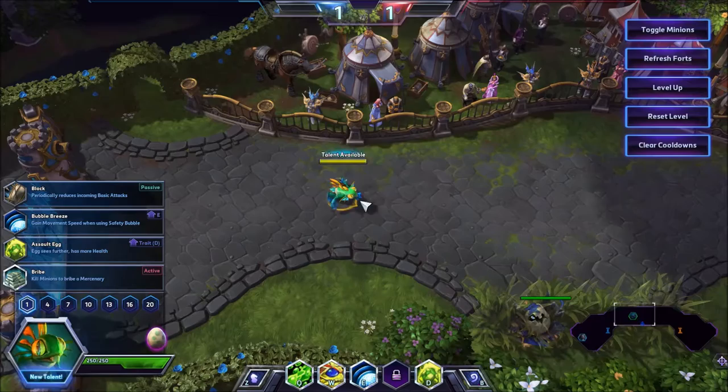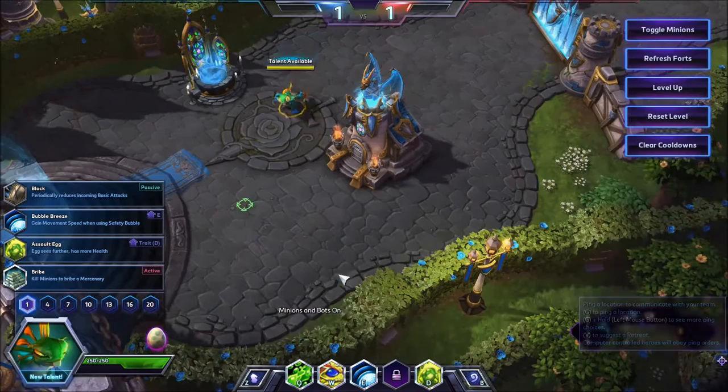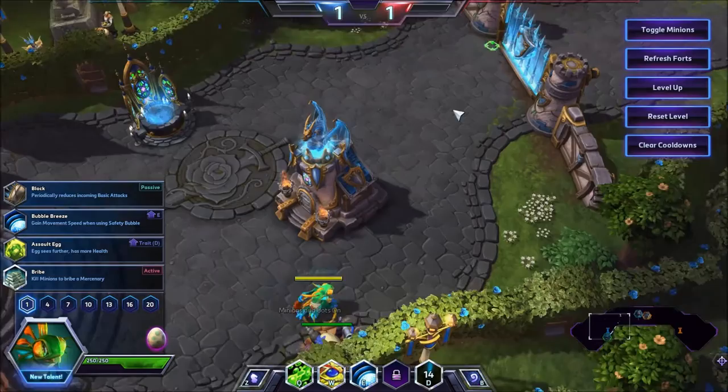So what I'm going to do now is just reposition the egg so it doesn't instantly die. If you want a safe point to put it, it's normally on the other side of the structures near the healing phantoms, since the healing phantoms isn't normally the first one that gets killed. So putting it down right there — obviously this is a tri-lane map so it's going to be slightly different, but it's a good place to put it.